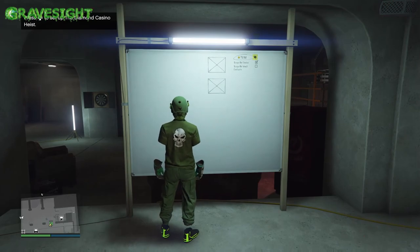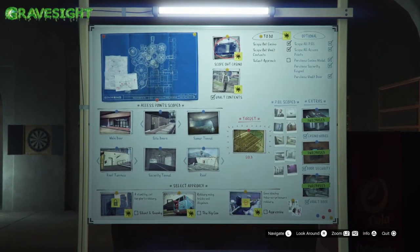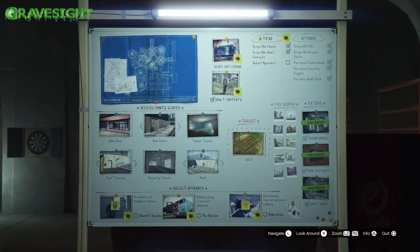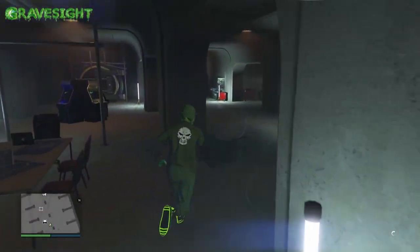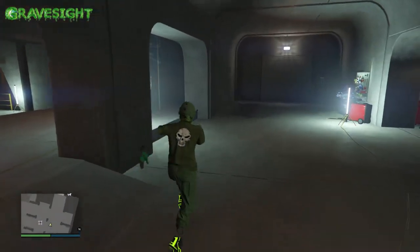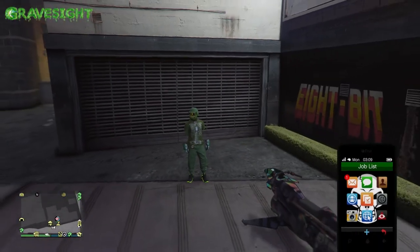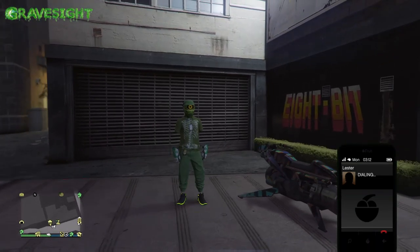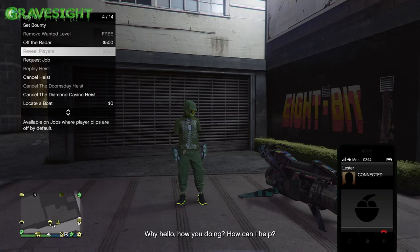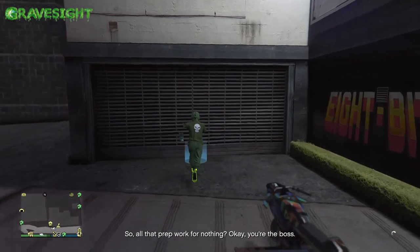We're gonna go ahead and accept the black alert right here, confirm it, and check it out — I have gold again. So it went from cash to gold. Since I don't want gold and I'm going for diamonds because diamonds are dishing out this week, I'm gonna go outside and once again call Lester, get rid of the heist, and rinse and repeat the method. So you guys can see that I was able to get two different scopings without having to go back to the casino for the second scoping, which is gonna save you a ton of time.